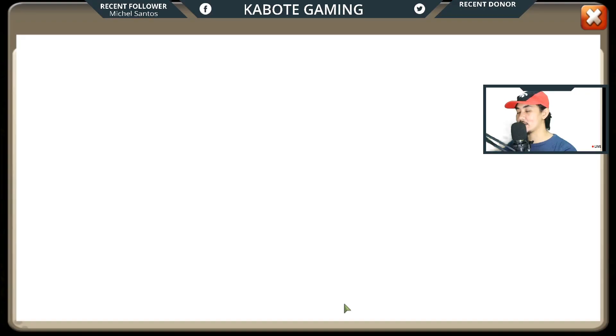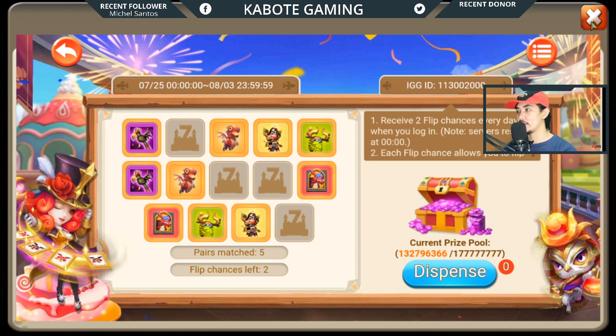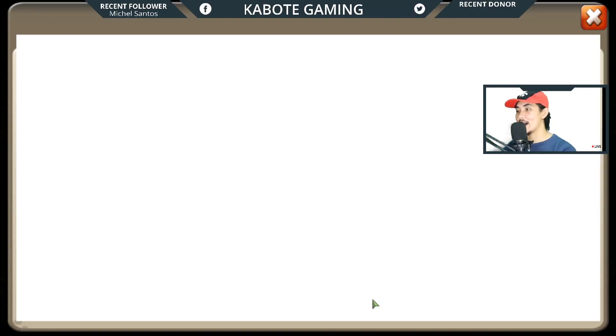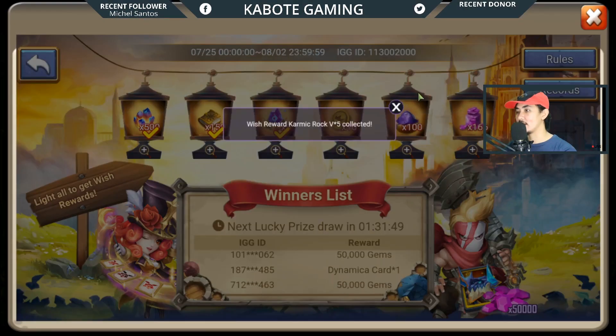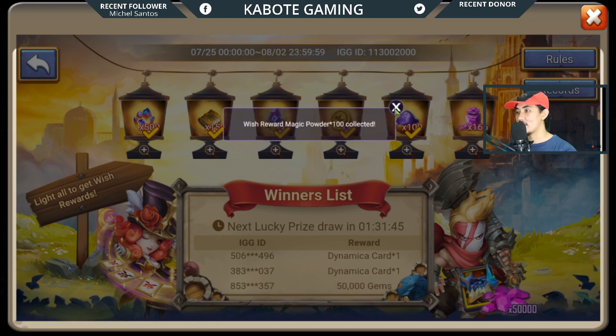And then flip and match — I'll do that later. We also got wishing lanterns right here, so let's claim all of these. Coins — we need coins. And then magic powder as well. And then of course we have some gems.